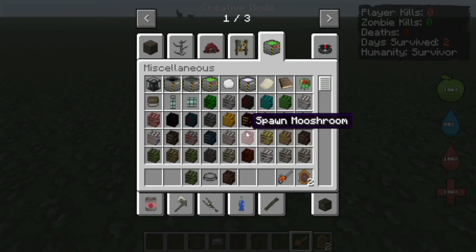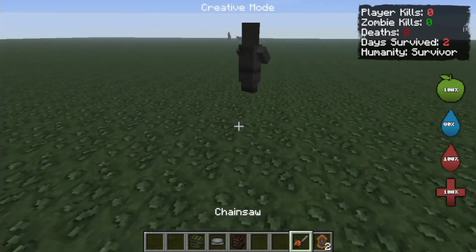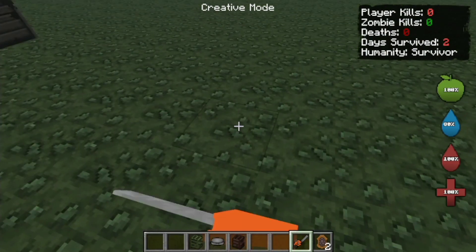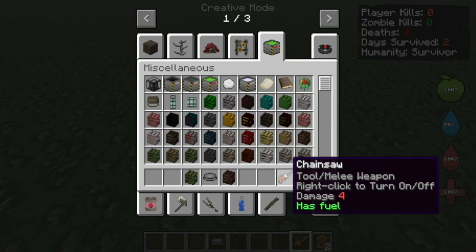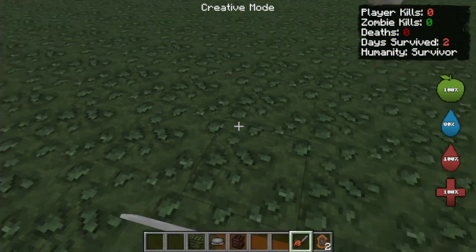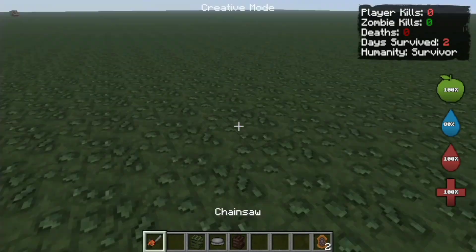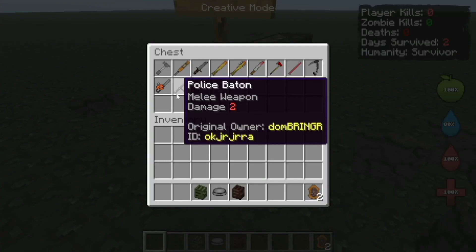How about the chainsaw? Though it only has four damage, which is no good — unless it is continuous damage. Let's see. Yeah, it truly has four damage. It makes sense — it is only a tool after all, though it can also be used as a melee weapon. I was hoping we could do a little ripping and tearing. Look at that — that is okay. And this is just a super battle axe or something.